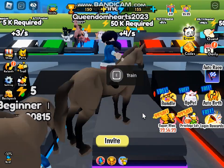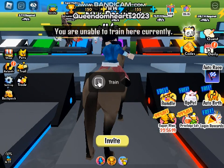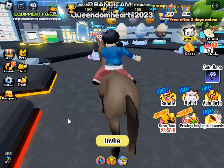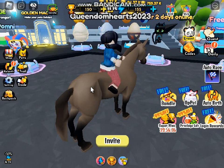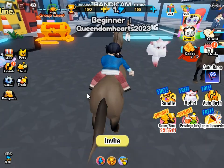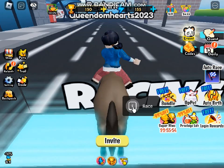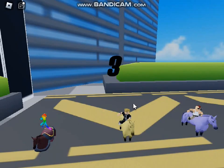I want to go with my favorite color, purple. I'm unable to train for some reason. I'm trying to figure out what it is that I'm doing. As you can tell, my character or my avatar is riding a horse right now. So since I'm unable to train, what I'm going to do is start the race.